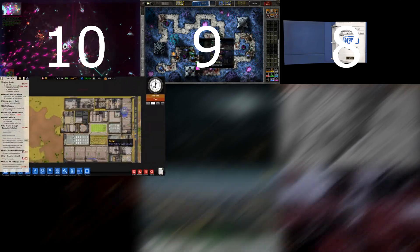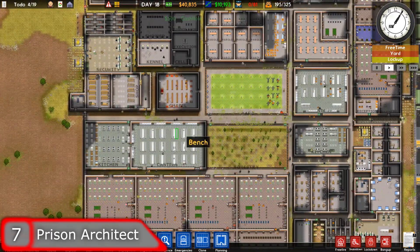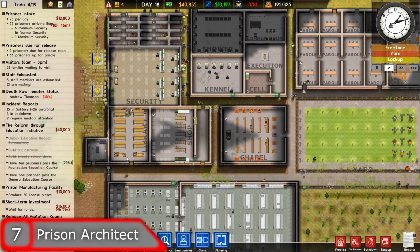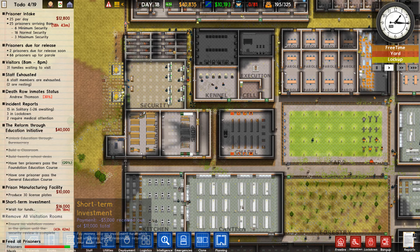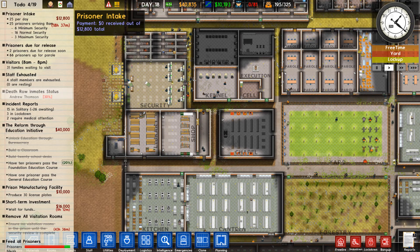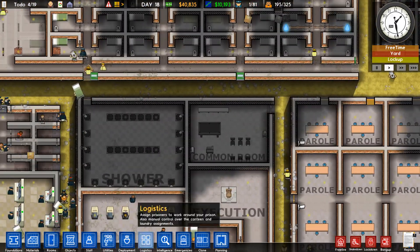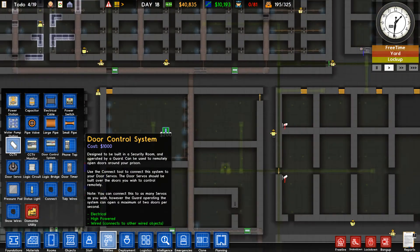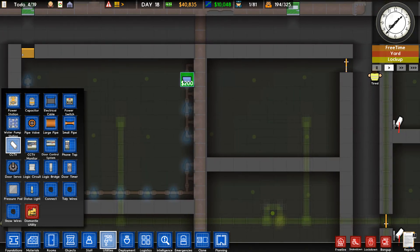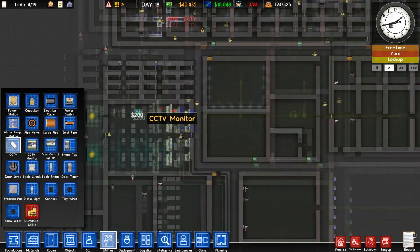Coming in at number 7 is Prison Architect — a great success story of an early access game done right. It's a great prison management game that introduces you slowly, and eventually you'll look back amazed at how you're keeping hundreds of prisoners from killing each other and causing riots. You'll fail with your first prison, sell it, and make a new one from what you've learned. With a great modding community making it even better, it's a no-brainer.